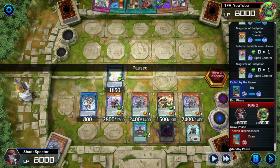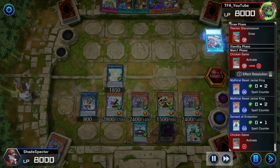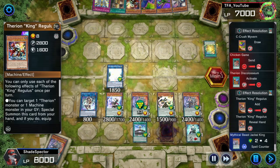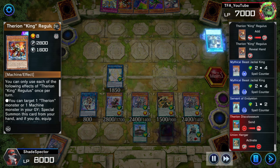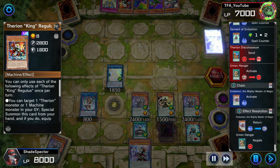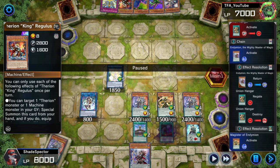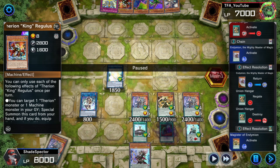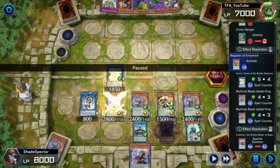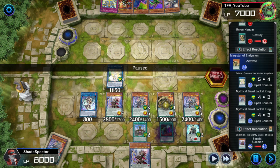We don't negate this because we want to get all the counters and use the effect to get more counters - we're not really afraid of Furion since there's nothing in the graveyard. Now we negate that because we've seen all the Anomaly videos - we know what they do. You negate Union Carrier - if you can negate and destroy it, get rid of it. He negated it - so that spell-and-trap negate is gone... or is it? He just summoned one right back on the field! That was just a free negate. That is gross.